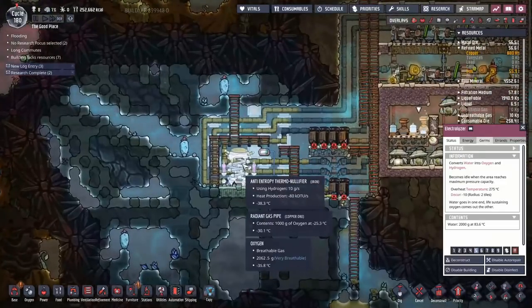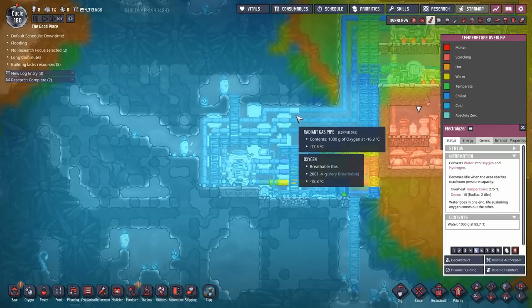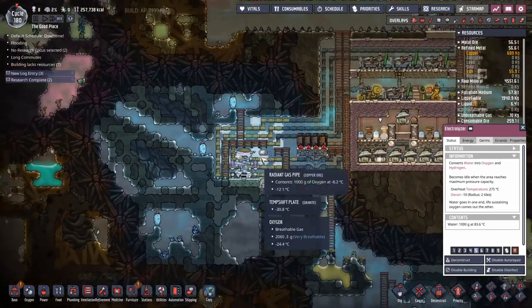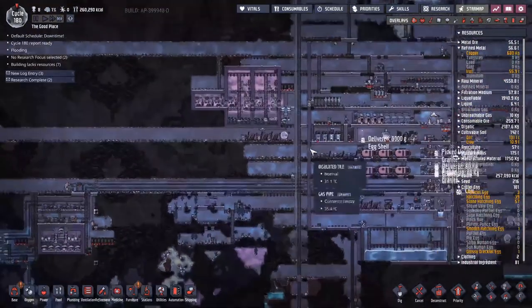Since there's only eight duplicants consuming oxygen, this anti-entropy vanilla fire can keep up — it's going at around minus 16 to minus 20. I've turned off all temperature regulation — I just want this whole place to be as icy as possible, because the longer this goes on and the more dupes we add, the worse that's going to get.